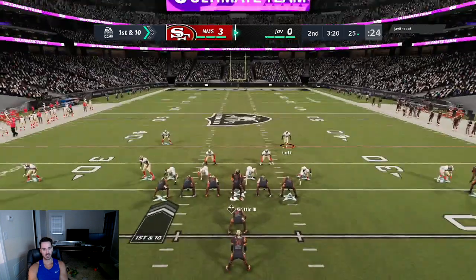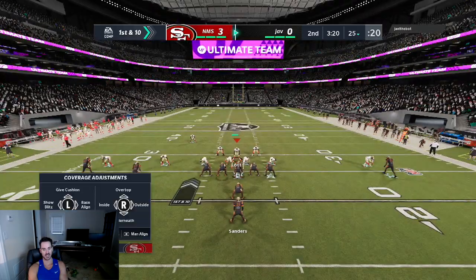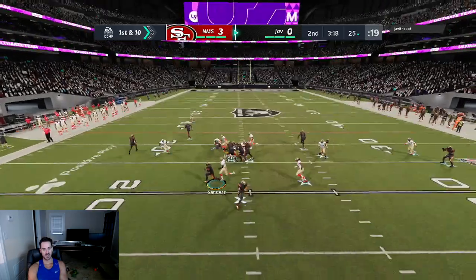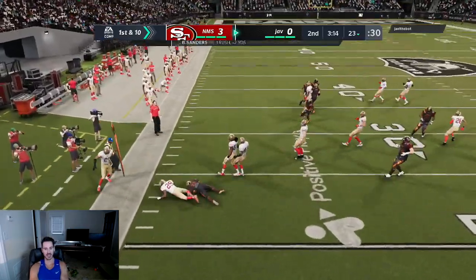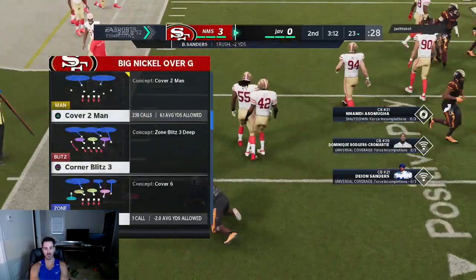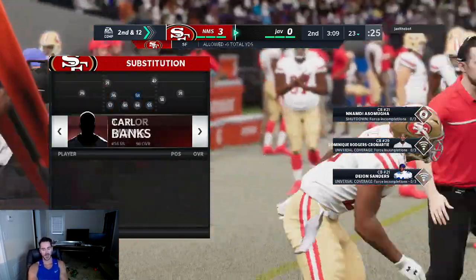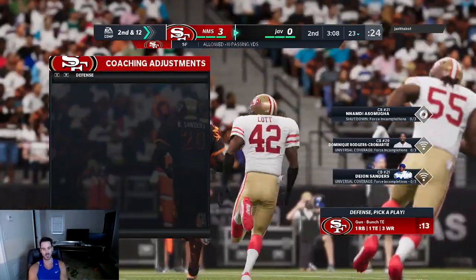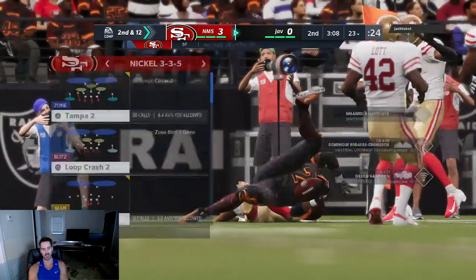Now he's in I-form, so of course I'm thinking he's trying to run the ball. My camera angle gets messed up momentarily. I shoot through, click off, force him outside, and make the tackle for a loss of two yards. Running the ball from under center is just not the move — that big nickel over G defense is going to blow it up.